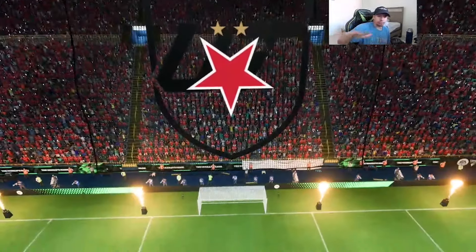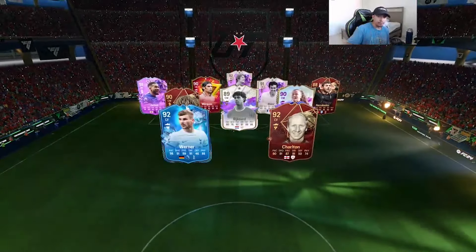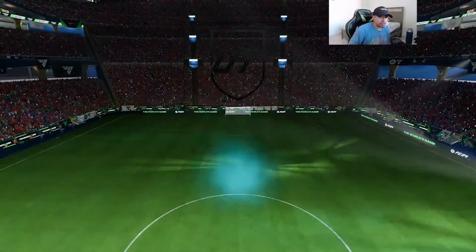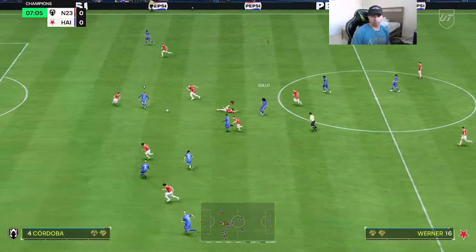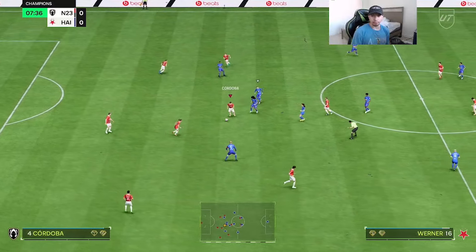Here we go with game number one — hopefully the opponent's team is somewhat meta. Their backline is nice, midfield is solid, and the attack is pretty good, so it's gonna be a good test for the card. Cordoba wasn't able to reach that pass — that's a bit weird.